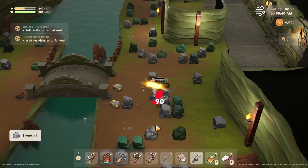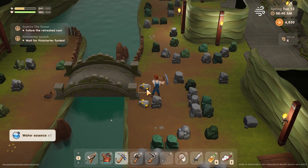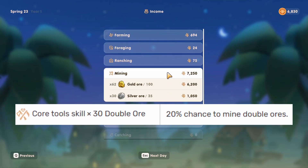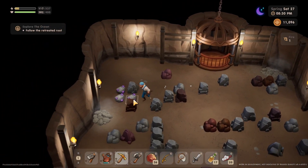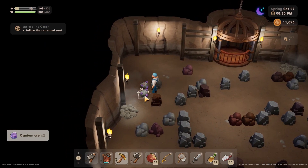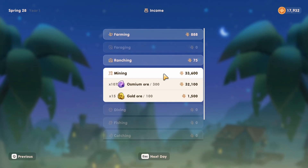Then we reach the wind mine. Each gold ore sells for 100 gold, and if you pick up the mining perk double ore, you're going to be rolling in the money — and trust me, it comes really fast. After the wind mine, we unlock the fire mine, and then we can start finding an ore called osmium. Osmium ore sells for 300 apiece. To put it in perspective, I made 32,000 gold in one day.